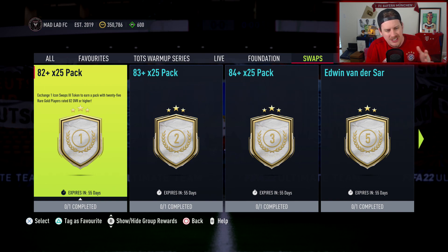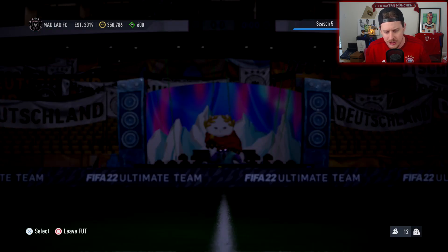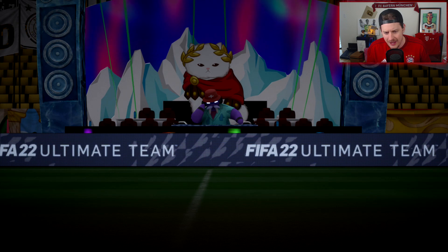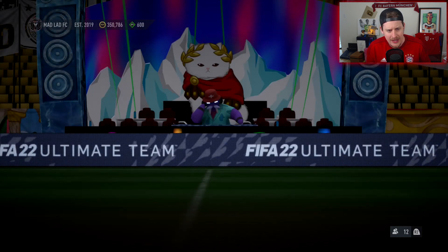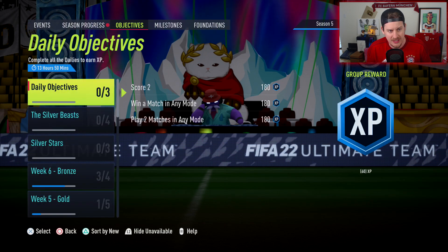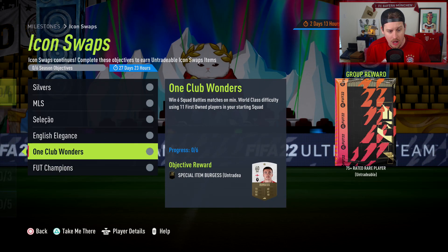The first thing we want to do is look at the objectives and see if anything has changed. I'm not expecting anything to have changed. We're going to have some offline stuff and some online stuff as well. Let's go over to the objectives — let me know what you guys think about it. Under milestones, we've got Icon Swaps.